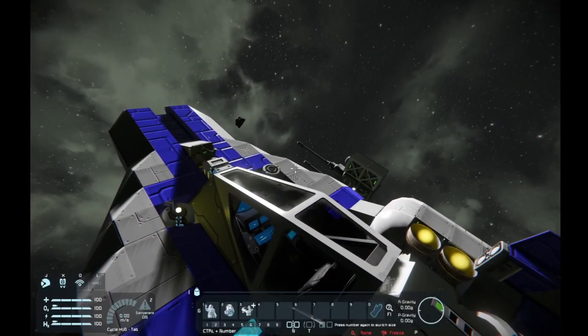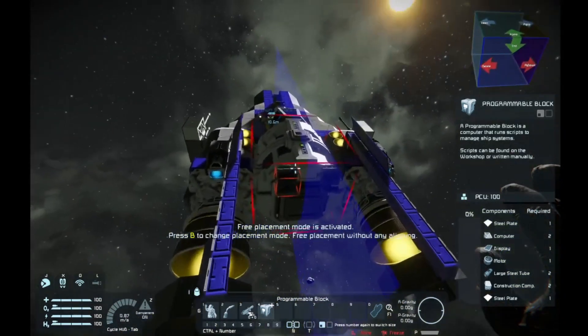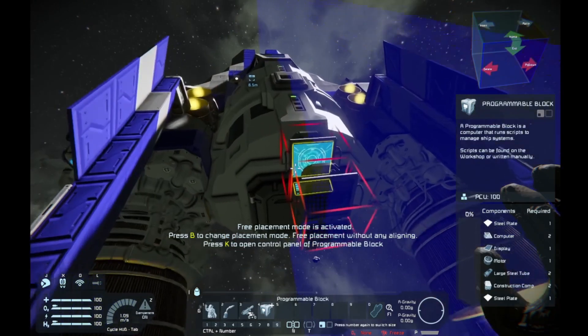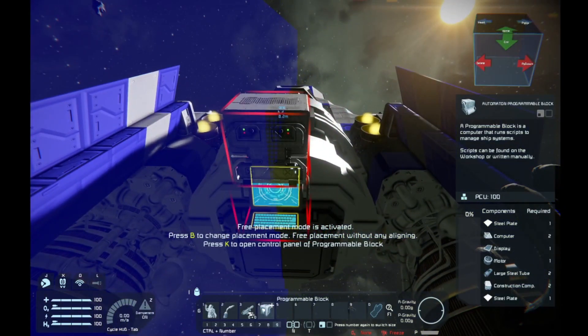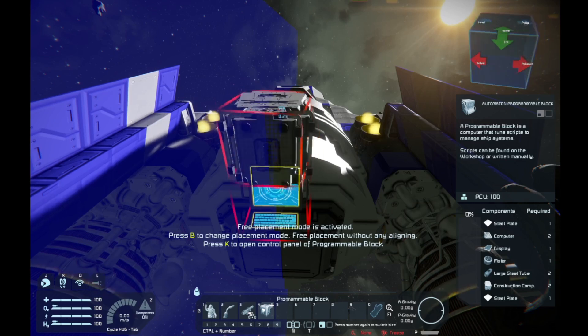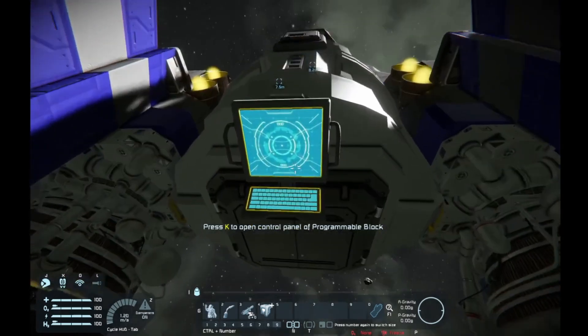We fix this with a handy dandy little device called a programmable block. The programmable block is a very interesting device in Space Engineers. There are several versions — there's the regular variant and the automations variant of the block.